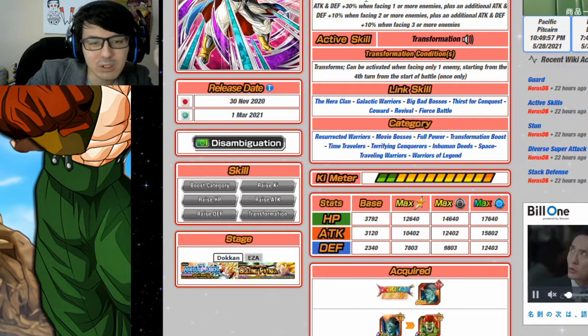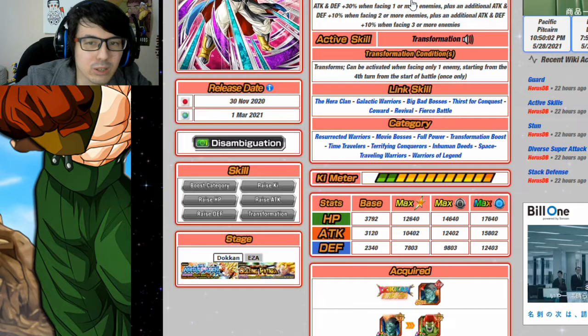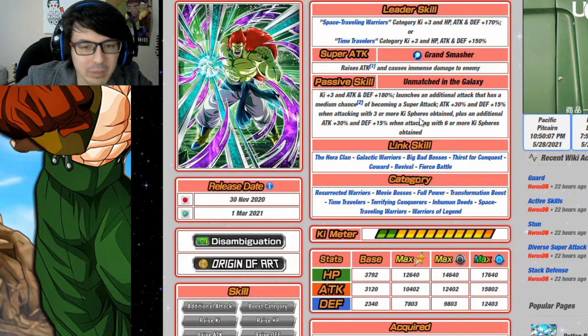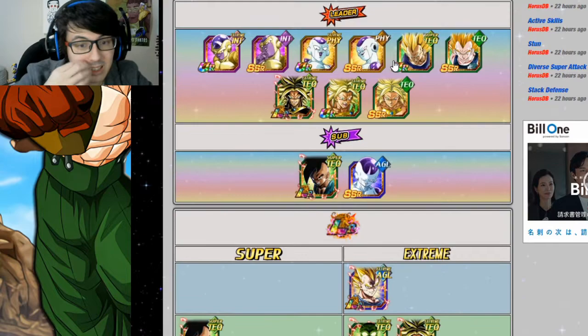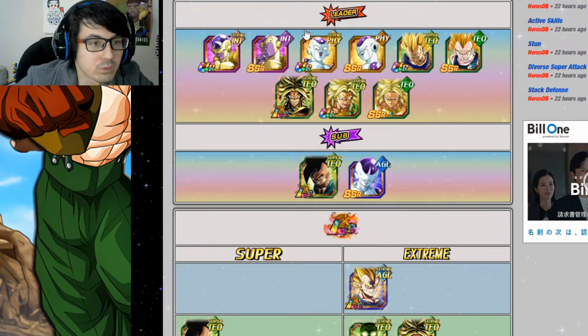You could also run him with STR Bojack as a linking partner, but it's not quite as good as Metal Cooler — you won't be able to get that Space Traveling Warriors category ally support which Bojack loves. You'll have to wait until he transforms, and for those first couple of turns it might be a little awkward because you're not getting that support off. That said, Resurrected Warriors has gotten a lot better as a category.